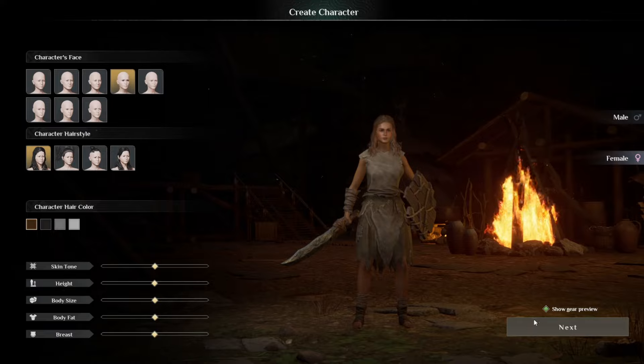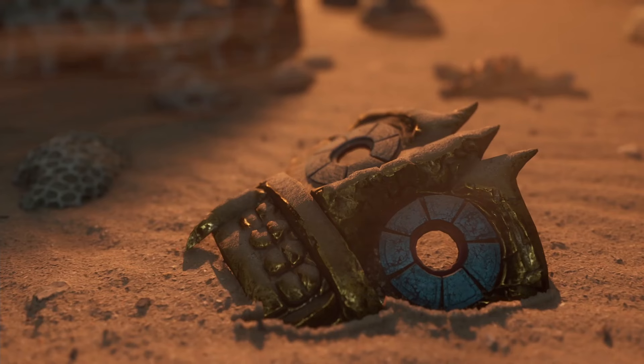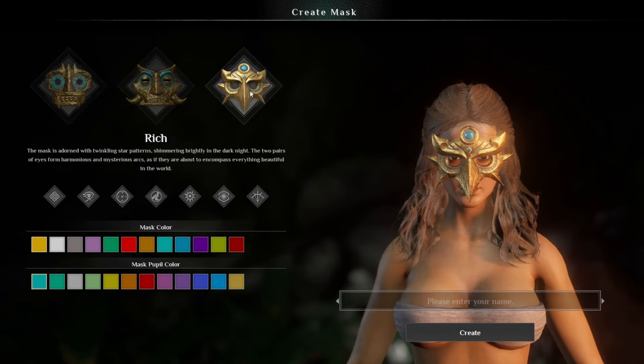When you create a character and you're happy with it, you go on to the next tab and you'll be shown a cinematic that advances you to the next stage. It will take you to a screen where you're presented with three masks: Civilization, Conquest, and Rich.